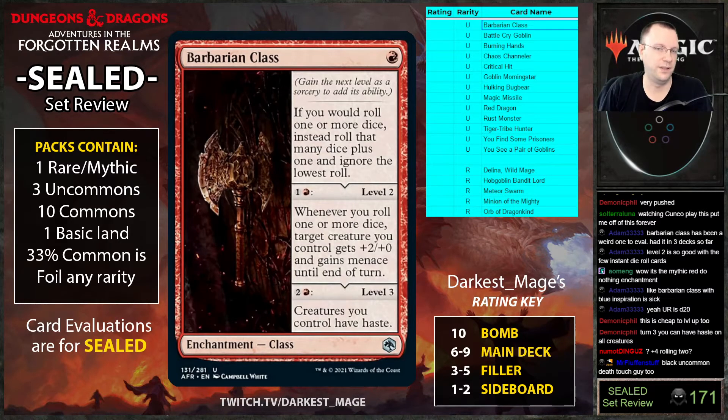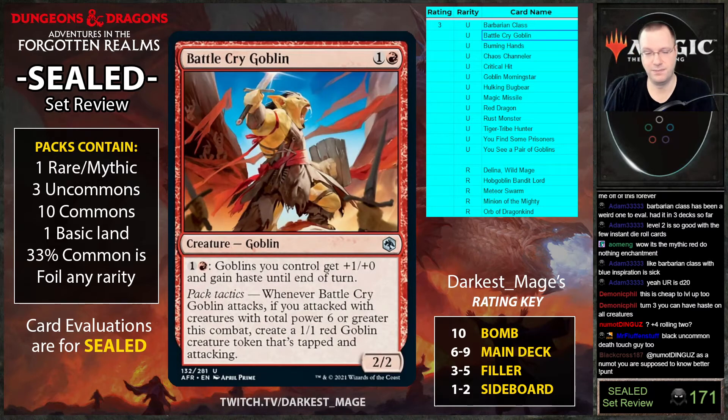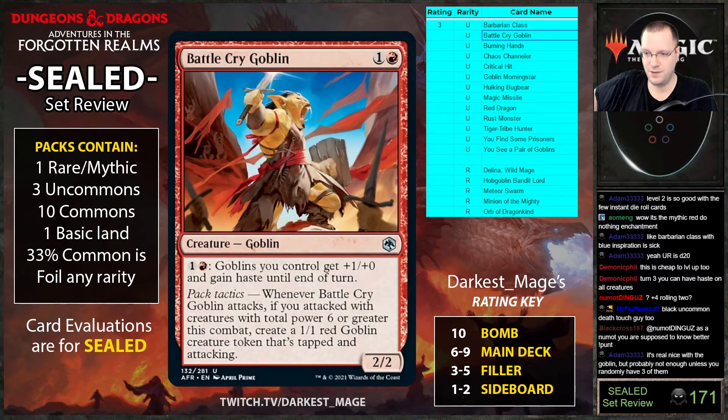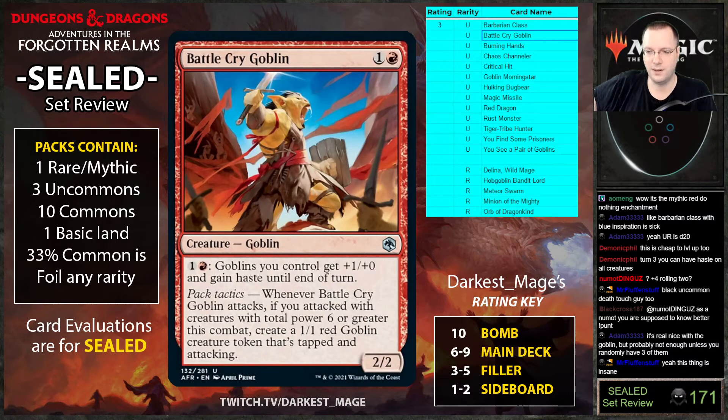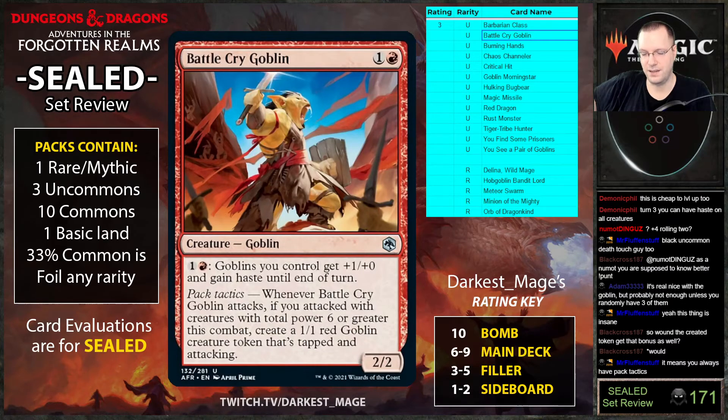Battle Cry Goblin: goblins you control get plus one and gain haste until end of turn. Whenever it attacks, if you attacked with creatures of power six or greater this combat, create a one-one red goblin tapped and attacking. This card is really good — you can pump pre-combat to get over the six threshold for the token, or if you already have six, make the goblin token and pump both. It's a two-drop army maker that also fire-breathes.